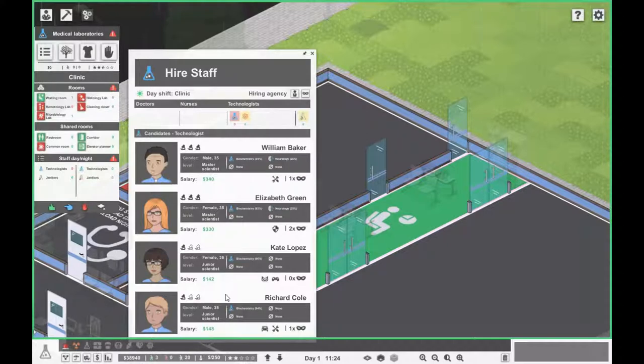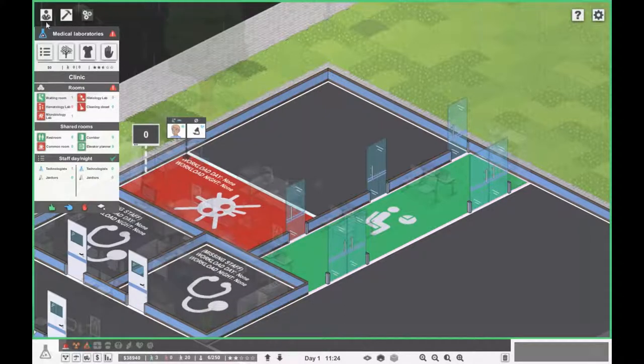Who do we have? We need the biochemistry skill. You are really cheap and you have a very high biochemistry skill. You are going to have a long commute but you do work hard — Richard, you're in!